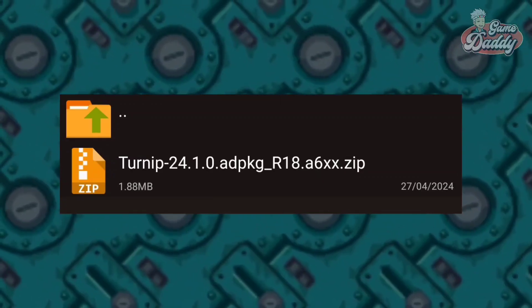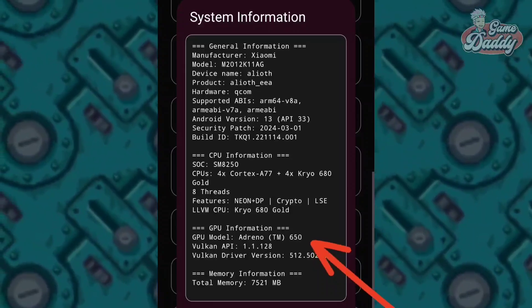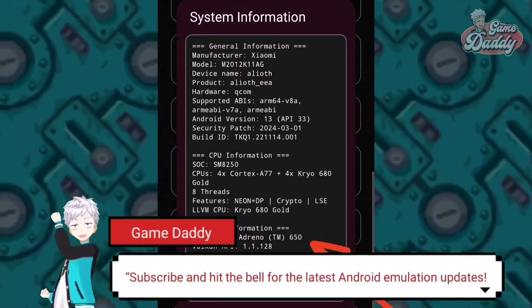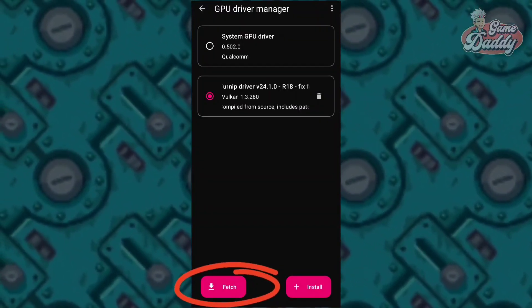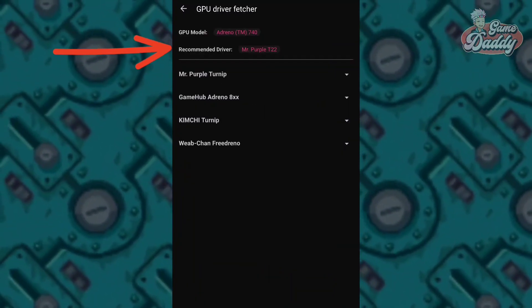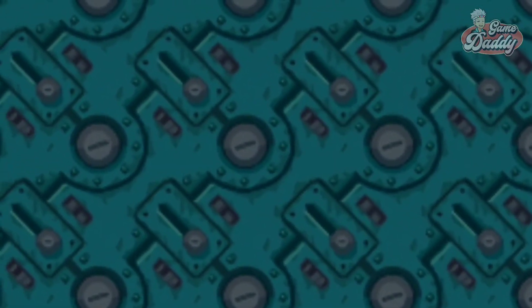To fix black screen and crashing, I use turnip 24.1.0 R18. This is made for Adreno 66X devices, and I personally use it because I have an Adreno 650 GPU. This driver solves the launch crash and prevents the game from loading into a black screen. I'll leave the download link in the description. You can also check Eden's GPU driver recommendations in GPU Fetcher, but currently GPU Fetcher is not working on Eden version 0.0.4 RC3, so manual GPU driver testing is still the safest option.